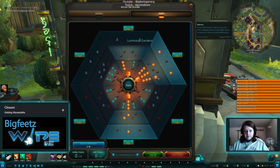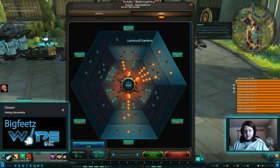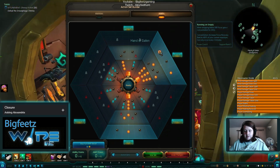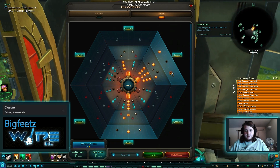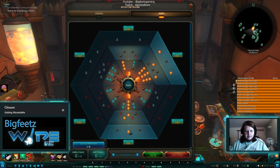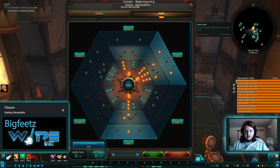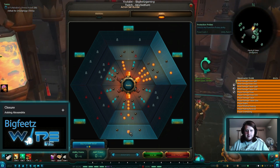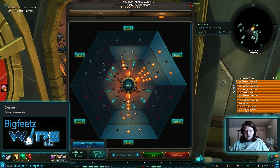Reboot — obviously this is a shield build, so this is your bread and butter. You need reboot. I'm running 'On Empty' for the focus regen and Hypercharge, just a nice little AoE shield. I've then chosen to go down into the utility tree for Protection Probes, and I've gone with cooldown reduction, Solid State for the interrupt armor, and Quick Dodge because I tend to use CC breaks quite a bit.